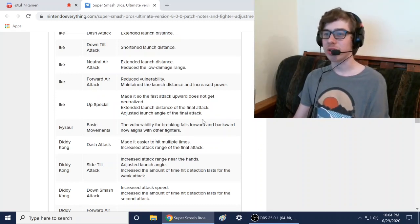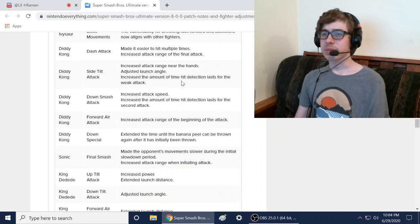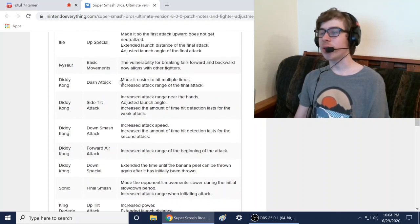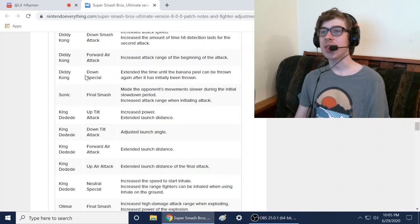Pokemon Trainer: Ivysaur — the vulnerability for breaking fall forward and backward now aligns with other fighters. Diddy Kong — made it easier to hit multiple times, increased attack, and extended time until the banana peel can be thrown again after being picked up. Diddy Kong's down special got a nerf.